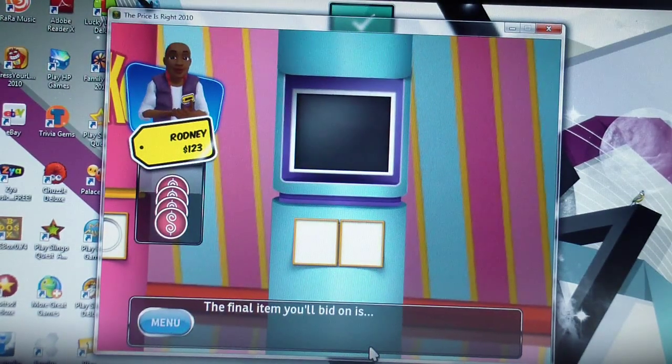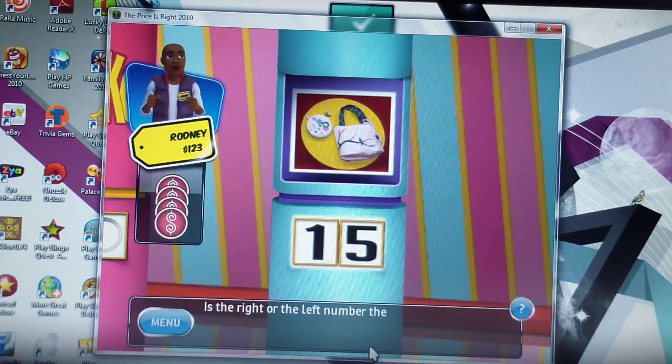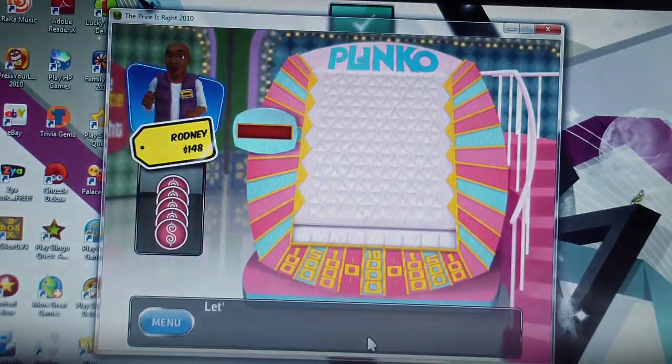The final item is a colorful personal CD player with a tote bag — is the right or left number correct? Going with the five — you're right, you get another chip! So I got all my chips. You have five chips — let's move over to the board and drop them.